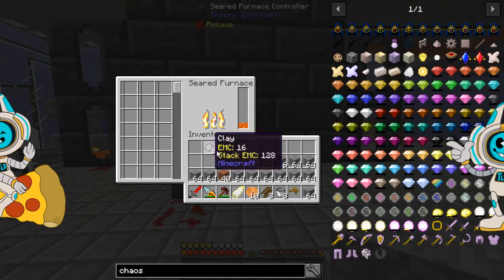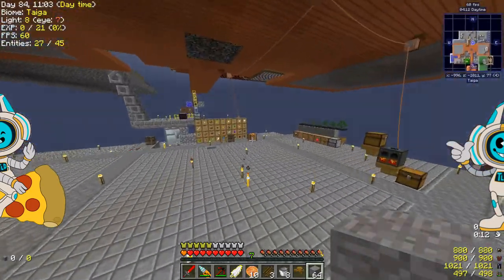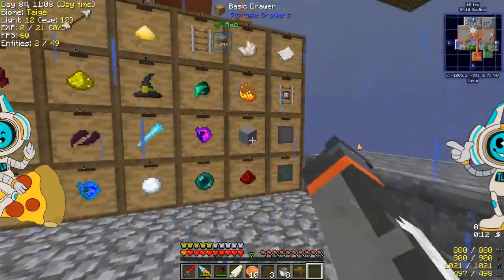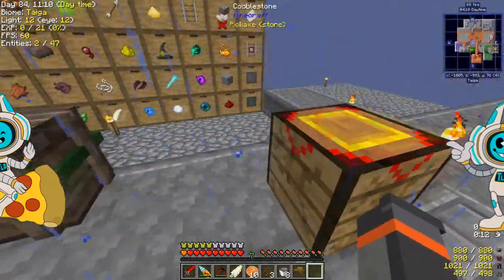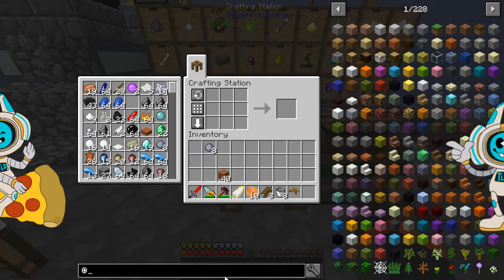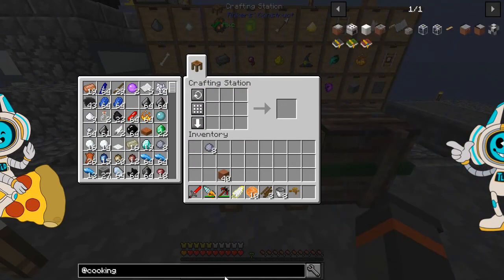We're just going to spread this out — because it's one block deep it's going to cook really quickly. Even though I kind of screwed up the spreading, it doesn't have an auto-spread feature which is a bit of a pain. But we used up probably 50 millibuckets of lava to do that, which is not too bad at all. And now we have a nice big pile of terracotta. Let's put the stone away for now and have a look at Cooking for Blockheads.